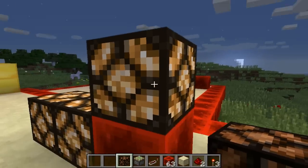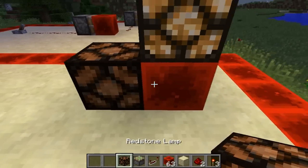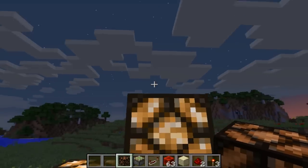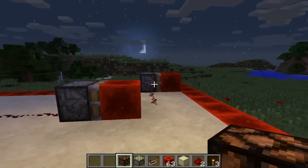The cool thing about the redstone block is it doesn't just power on top — it powers on all angles. So if I break this and place them there, you can also have a lamp there which will then get powered all by the same block, which is good for creations. Whether you want to have a light in your house powered by one thing, it's really really good. I'm going to show you a pretty basic example of what I mean right now.